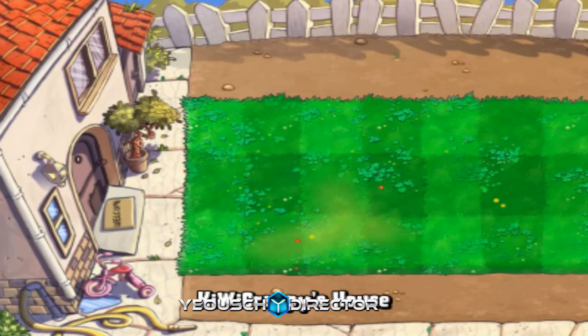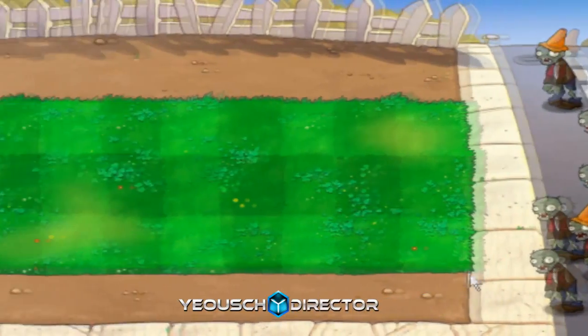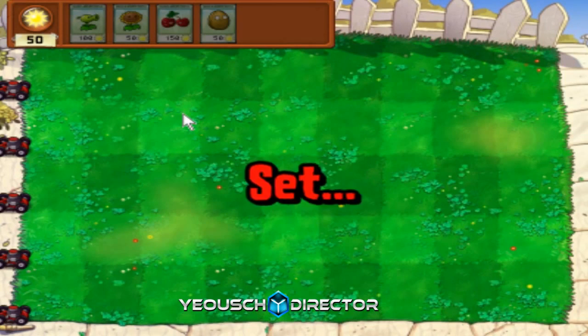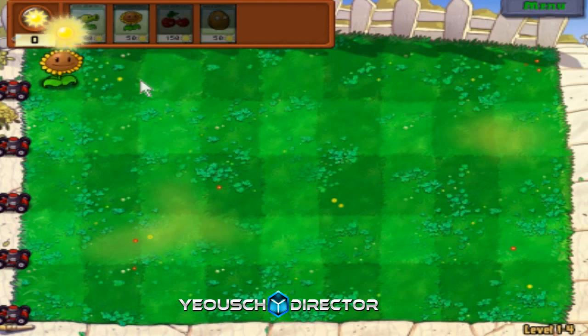Basically this guy is a defensive plant. He can't actually hurt the zombies, but you place him down. We now have five rows - this is going to get a bit more interesting. What I usually like to do is place Walnuts within the first four rows, so I still have room for my Sunflowers and three rows for offense.